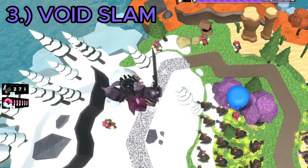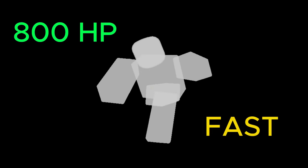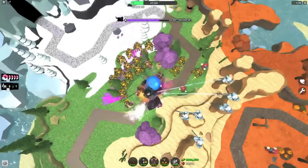Any towers within that line will become stunned, and for each tower affected, the Void Reaver summons a soul. Souls are a huge pain — not only do they have 800 health and a fast walk speed, they are also hidden enemies meaning the Rangers can't attack them. Because of that, if the Void Reaver decides to attack my Golden Minigunners with the void slam, it's game over.